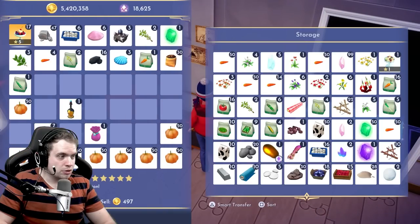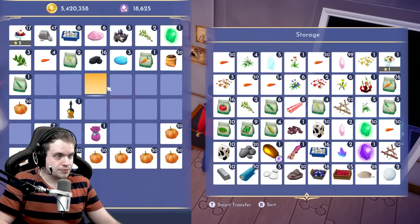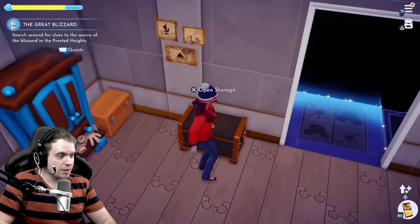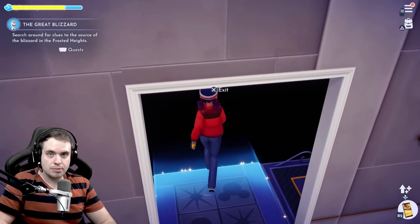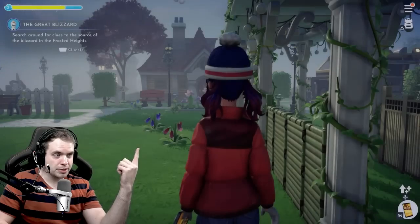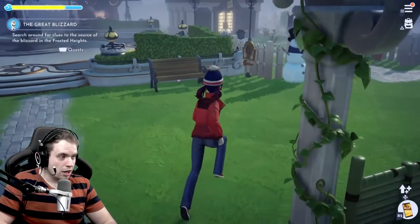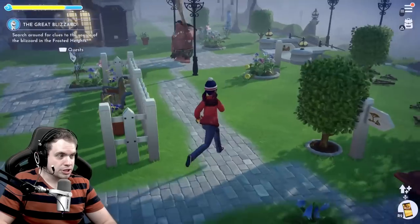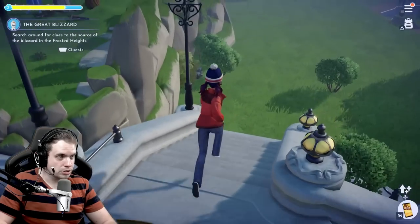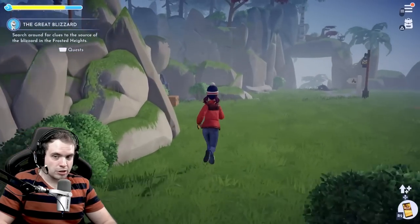First of all, grab your golden potato. My golden potato has been sitting in a chest for a long time. If you don't know how to get the golden potato, I have a whole video on it — just search 'Disney Dreamlight Valley golden potato star in sky.' It's pretty easy to get; you just need to redeem a certain code.